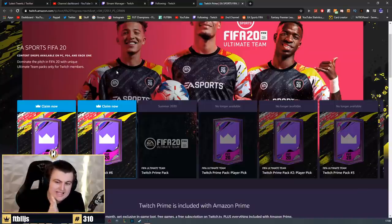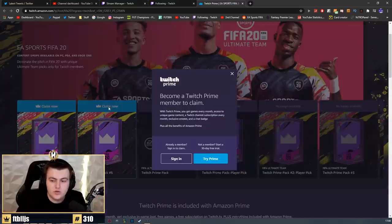Twitch Prime Pack number six is out. If you want to know how to claim it, I'll leave a link in the description. All you do is click claim now, sign into your Amazon account to link your Twitch Prime to your Amazon account, and then it'll ask you to link your EA account to your Twitch account if you haven't already.